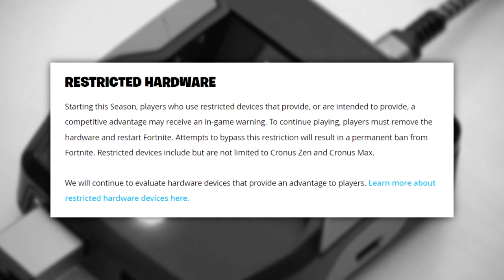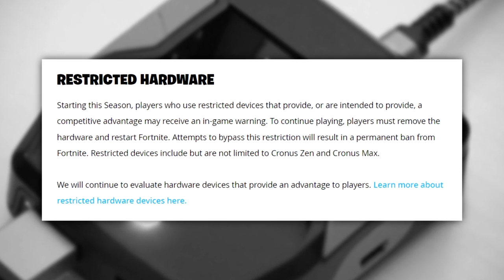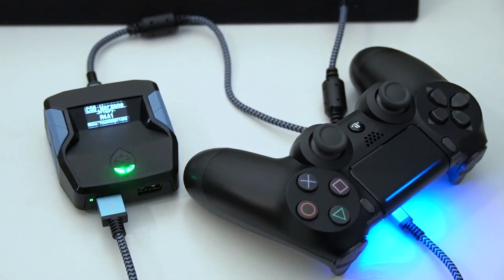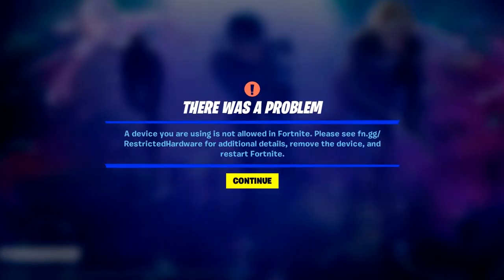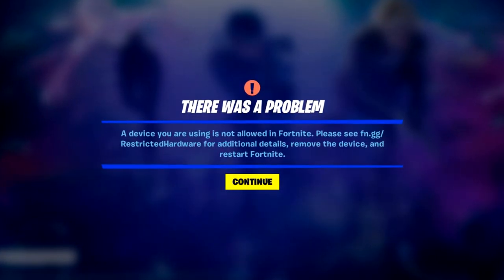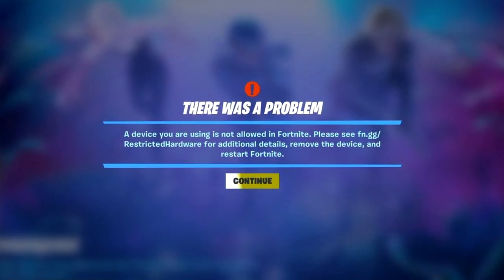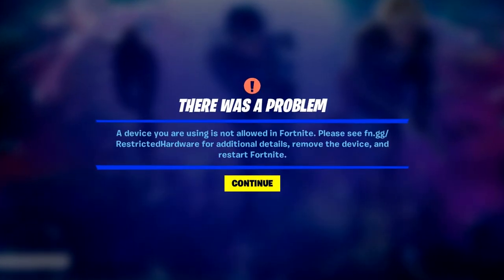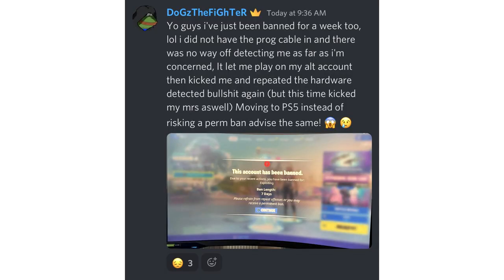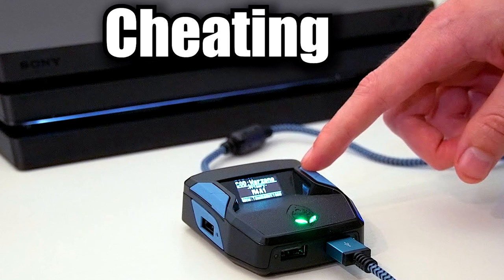To conclude, the only restricted hardware devices are those that provide or are intended to provide a competitive advantage, such as the Kronos Zen or Kronos Max. If Fortnite finds you using one of these, you won't get an instant permanent ban — instead you'll get a warning message telling you to turn it off. But if you continue or attempt to bypass that pop-up, you will get a permanent ban, or I think like a 7-day ban — someone got one recently which I'll put on screen now. So you definitely want to follow Fortnite's rules.